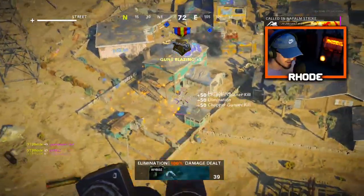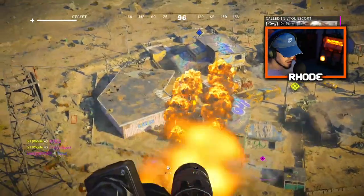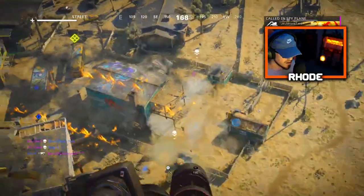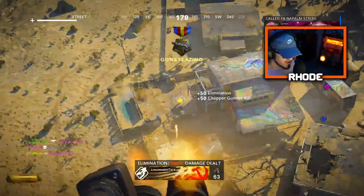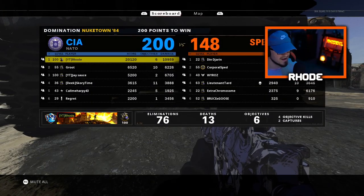72 kills with 19,000 score — holy crap! Wow, that's us. I don't know where they're at to be honest. Over here at C. 20,000 score, 10K damage — wow.